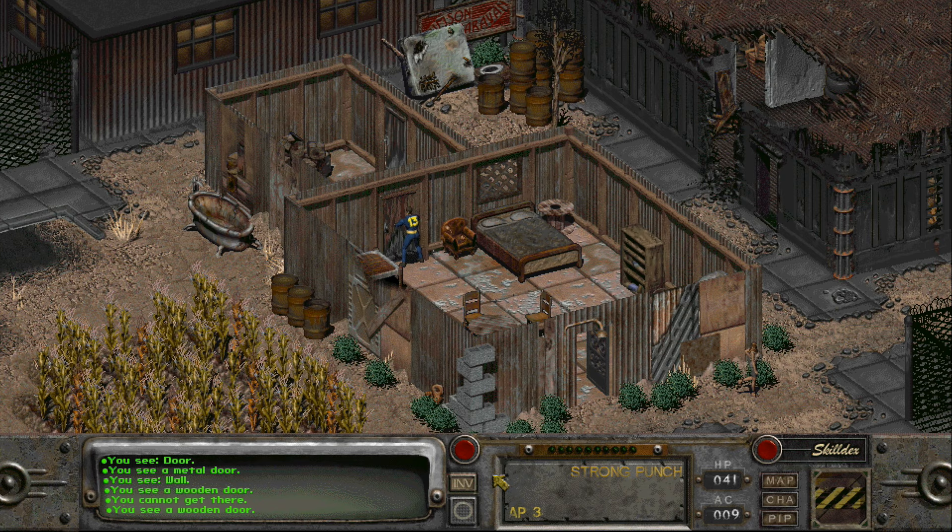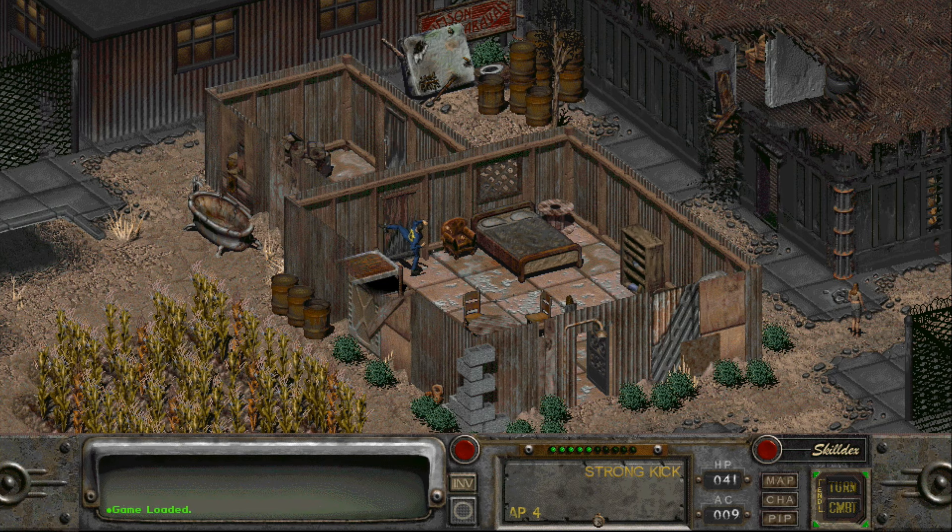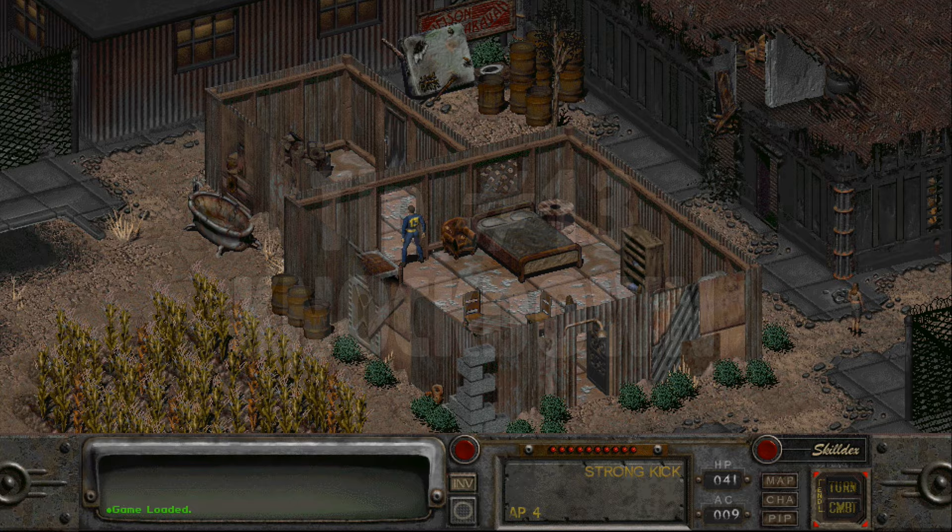In Fallout 1 there were only a few options when it came to locked doors: use a key, pick the lock, or blow it up. In Fallout 2 there's a new option — smash it with an attack. Some doors are obviously stronger than others, but nothing is quite as satisfying as kicking your way through a door.